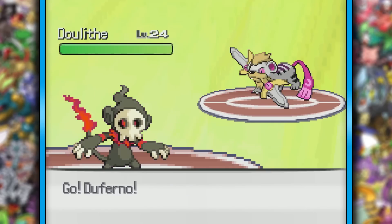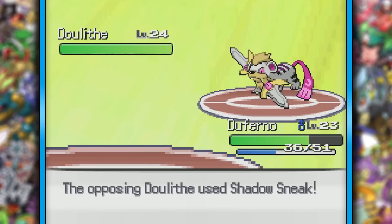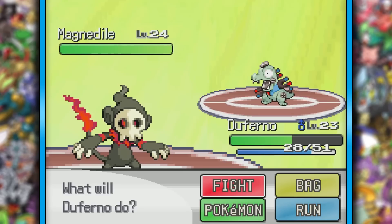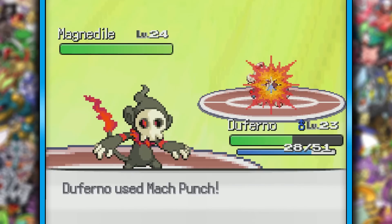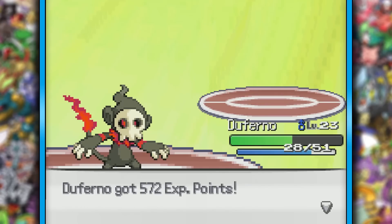The steel-typing for Lieutenant Surge kind of fits, and making him have a nice companion like Adago fits even more. Dooliff did pack a punch with Shadow Sneak, but after our Brick Break, all we need to do is Mach Punch for the KO. From there, Magnedial is on the field. Those eyes look like Simpson eyes. A Brick Break almost KO'd as he missed an Ice Fang. After his potion, two Mach Punches finishes that off. It looked kind of shiny, fusing with Magnemite.